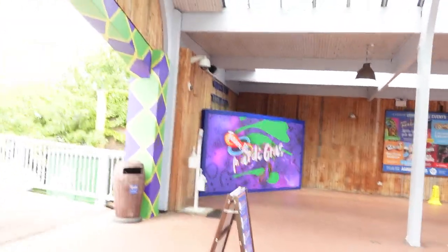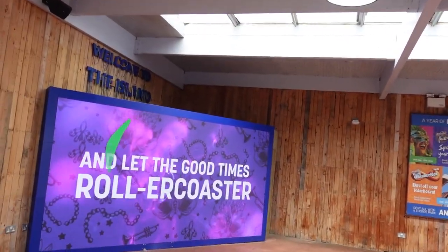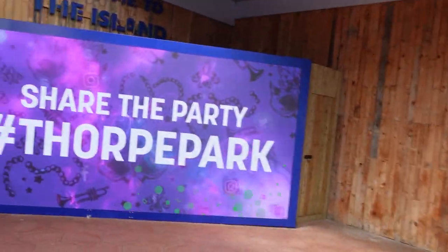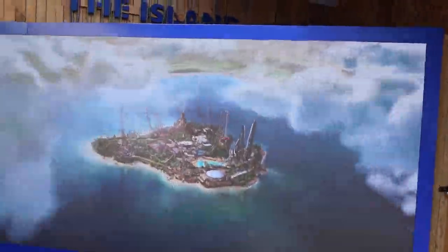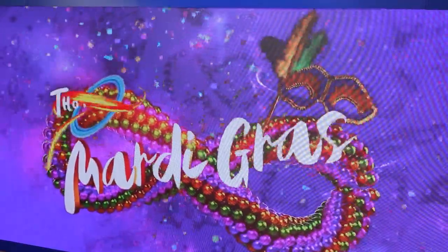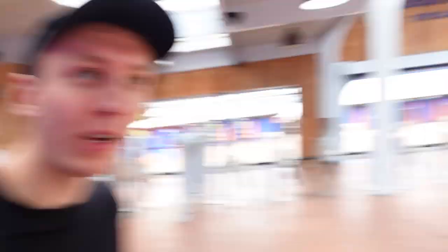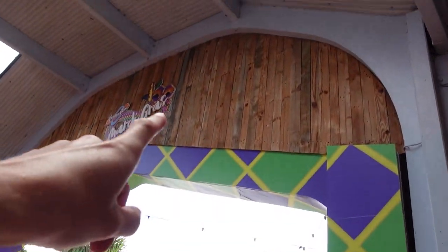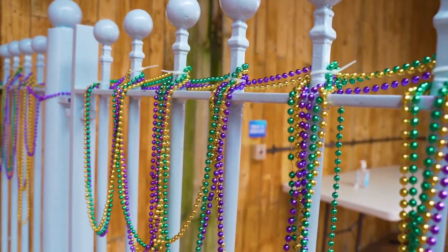Another new addition in this turnstile building is this new big screen, which looks really, really nice. It appeared briefly during Fright Nights last year but it seems like it's now back permanently, with a new wooden gate on the side. They can change all of the content on it depending on the event and time of year. At the moment we've got Mardi Gras, and the entire turnstile building has had a bit of a Mardi Gras overlay with nice designs around the archway and loads of beads everywhere.